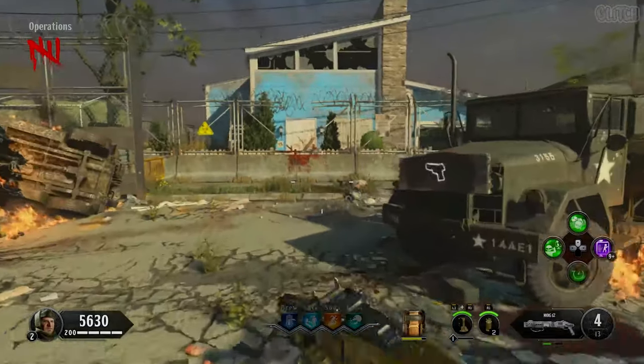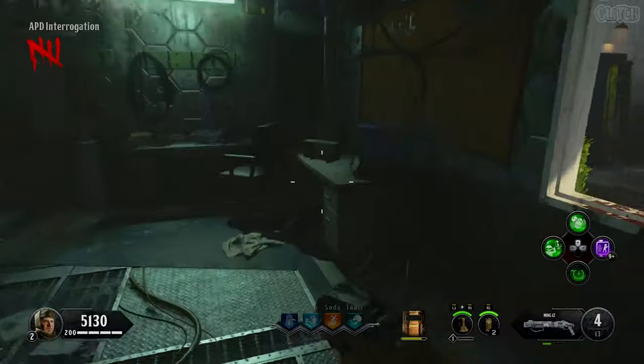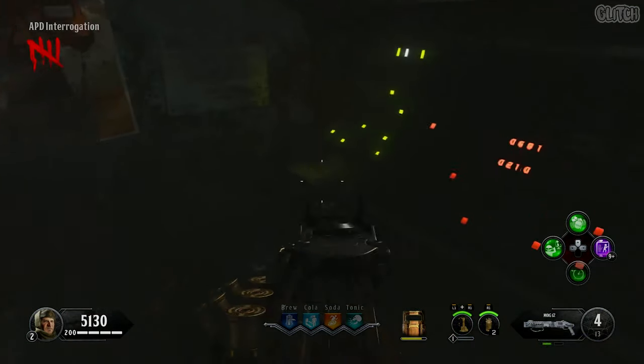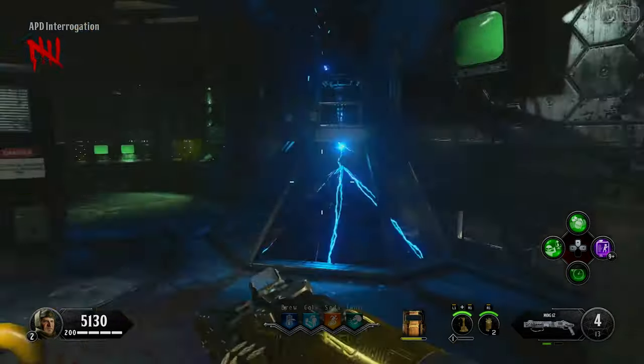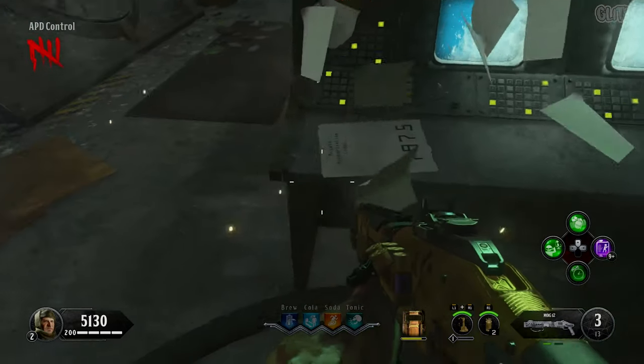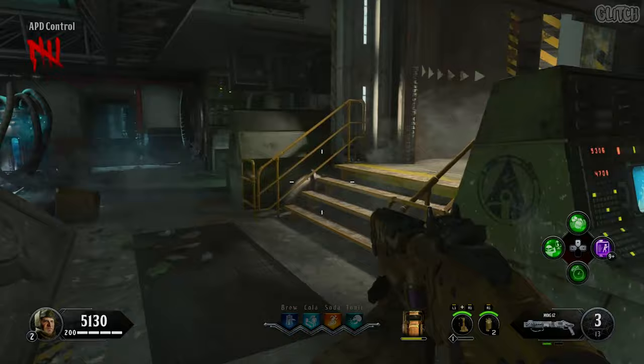The second code you'll need to put in can be found across the street in the MPD interrogation house. This piece of paper has three spawn locations. The first one can be found on the back of this desk in the corner, the second one is in the other corner on this terminal, and the final location is up the stairs on the end of another terminal. The third code has only one spawn location and it can be found to your left when entering the APD control room. If you shoot this stack of papers, you'll be able to see the code.